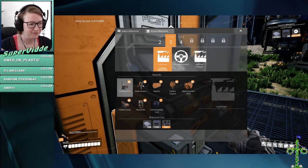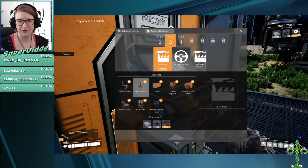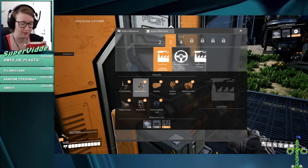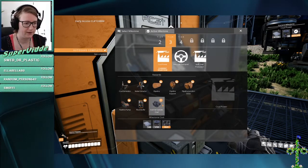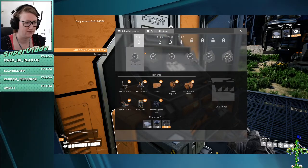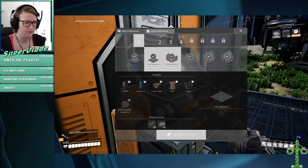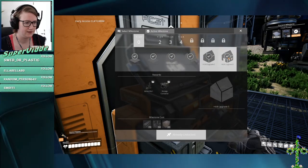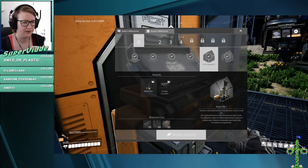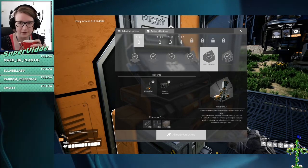Look — and water extractor. I don't know where I would need water for, but maybe that's good. And we can scan for coal, and we unlocked a long time ago... Didn't we have a miner at some point? Yeah there — we had a miner, so we can mine whatever it seems like.